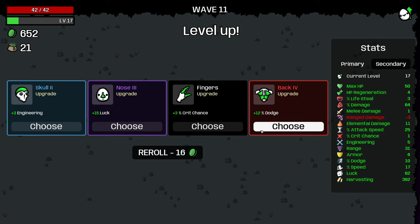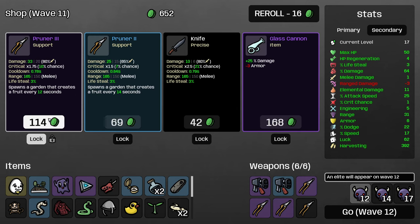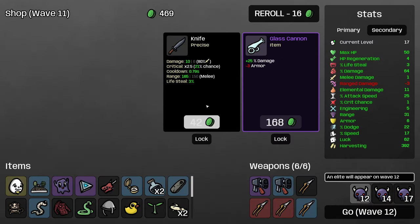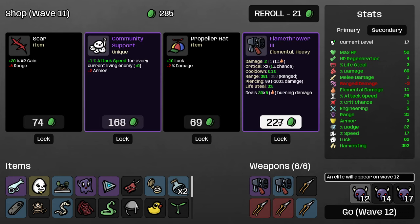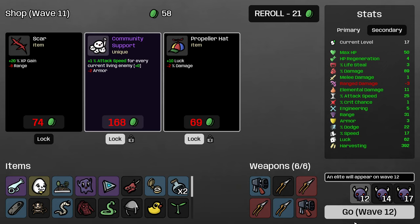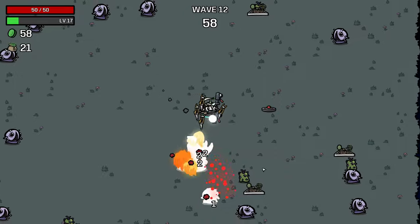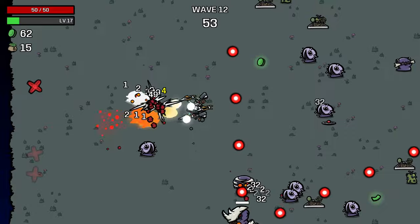Here I could start building dodge — 12 dodge gets us a third of the way to dodge cap, which is pretty nice. Let's buy this and combine and buy this. Minus three armor for 25% damage will help with our burning damage a lot, so I think it's still worth it. We can now go to a level four Flamethrower before wave 12. I think that's got to be good, and I'll lock these two items. Hopefully the flamethrowers will do enough damage to kill the elite, but if not, we can hopefully just tank through it.